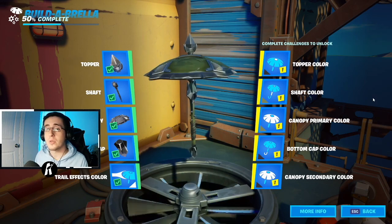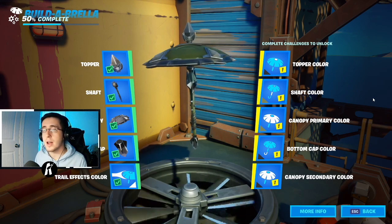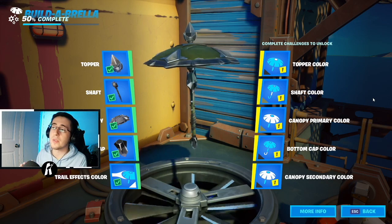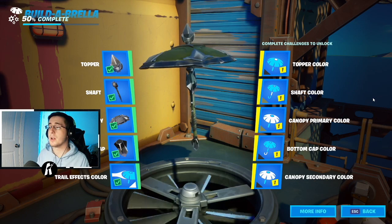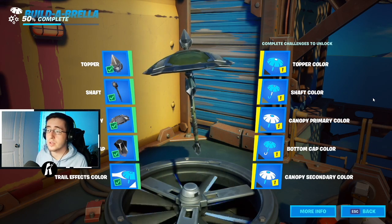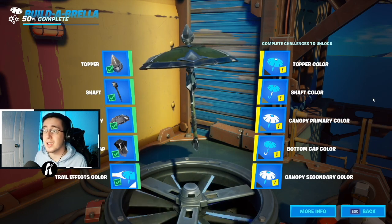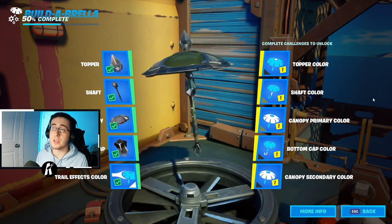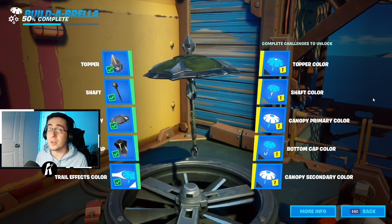For our next skin we have the Twitch Prime exclusive skin Trailblazer. The primary color is an army green colorway and the secondary color is black. The topper color is black, the shaft color and canopy primary color are both army green, and the bottom cap color and canopy secondary color are black. Not a lot of people will probably choose this colorway, but if you're a fan of Trailblazer or any army-themed skin in the game, definitely go with this one.